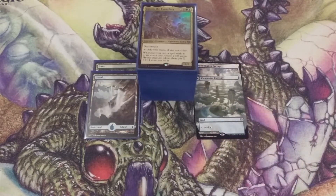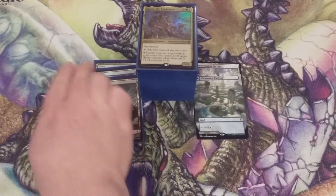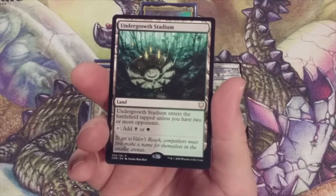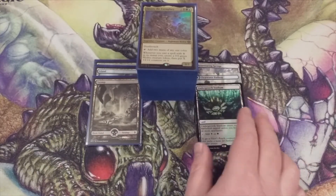As the trend continues, a basic Swamp is coming out, and going in is going to be an Undergrowth Stadium — the third of our possible fan lands going in. This one is of the Golgari nature.